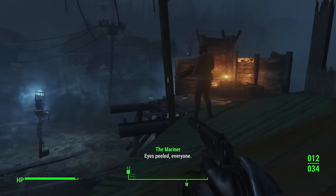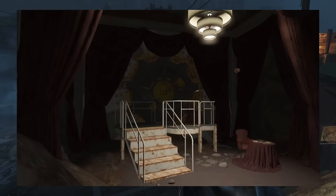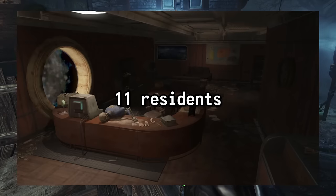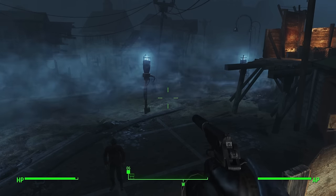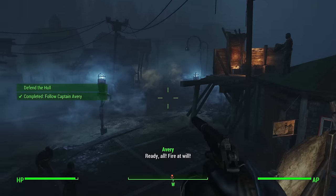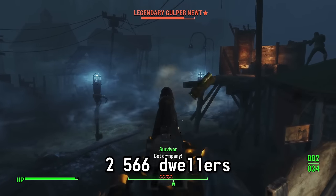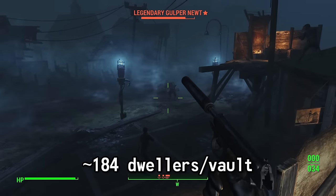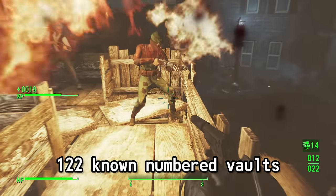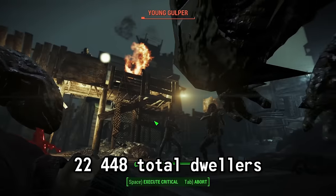There are only two more vaults that we can confirm the population of. Vault 96 housed only 5 researchers. And Vault 118 housed 10 former humans, now robobrains, and a single overseer, putting the population at 11. If we assume that these known populations are representative of all vaults — hint, they're not really, because there's so much variance — then of the 14 known vault populations, there are 2,566 dwellers, putting the average vault population at around 184 dwellers per vault. If we use this number and multiply it by the 122 known vaults, that puts the total number of dwellers across all known vaults at 22,448.